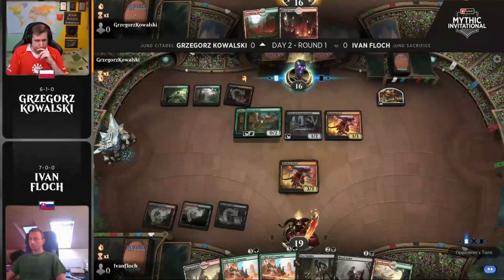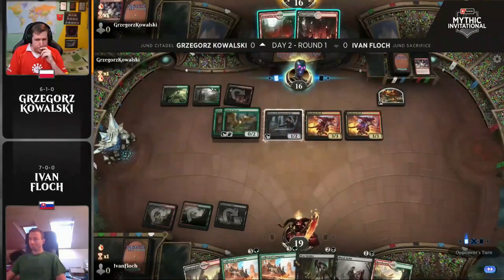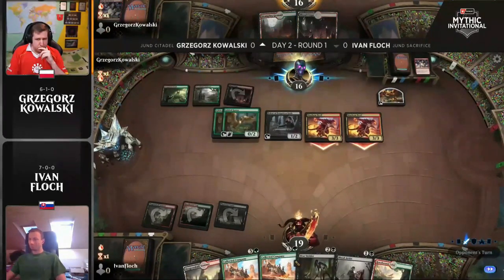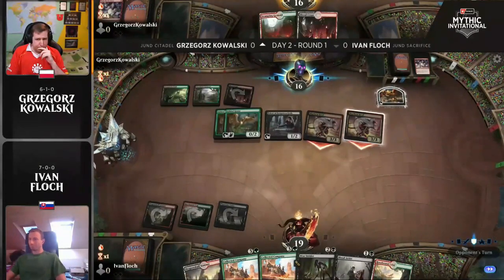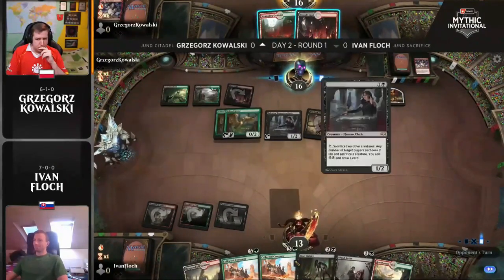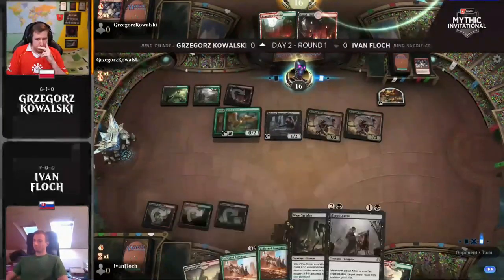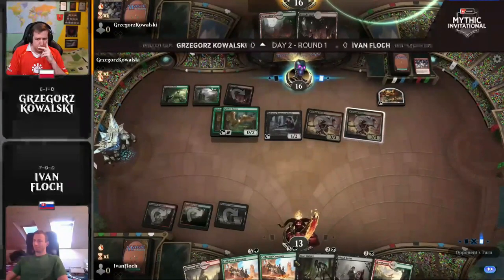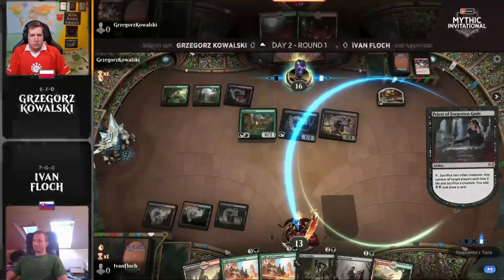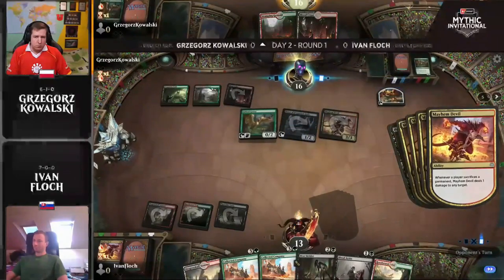Oh man, this is going to be a big amount of damage. Now we get to steal this Mayhem Devil, sacrifice with the Priest, attack with both Mayhem Devils, deal so much damage, draw extra cards, get the mana two damage — this is looking terrible for Flock. What Kowalski is going to be able to do is sack the Mayhem Devil that is not his, and then just get rid of one of these extra geese, which is not doing too much. Each one of those creatures going to the graveyard is going to be two triggers from Mayhem Devil, as well as the Priest damage — six damage here.